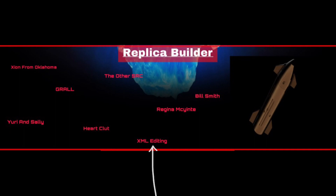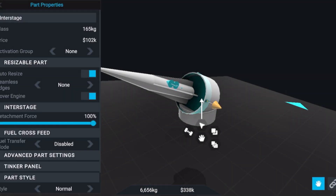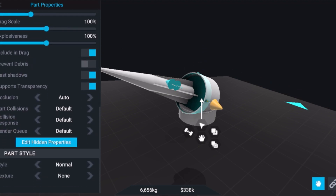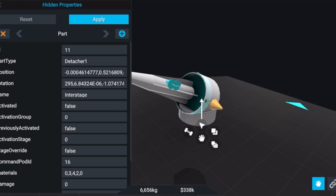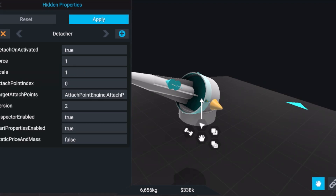XML Editing, otherwise known as Hidden Properties Editing, is a now built-in tool into SimpleRockets 2 which allows you to edit some crazy settings. For example, you can make objects unrealistically huge, you can add infinite fuel to fuel tanks, and you can even change the colour of rocket engine plumes.